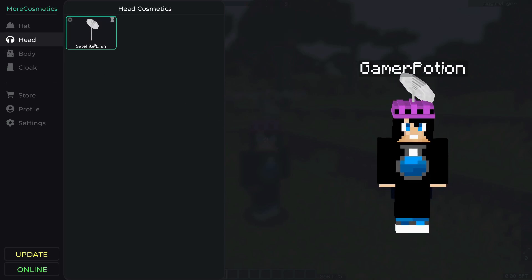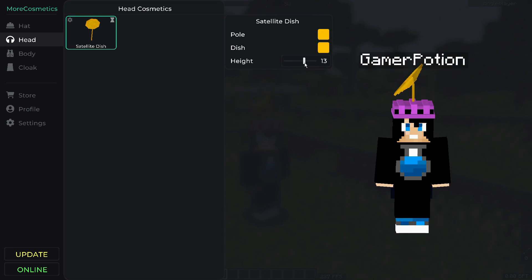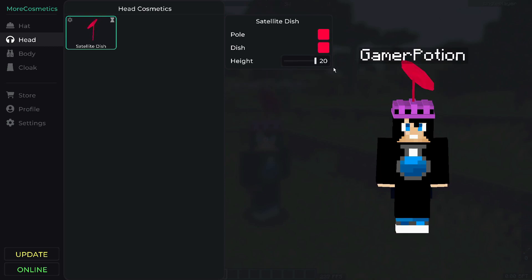We can do the same for the head cosmetic, which at the moment is a satellite dish. Click into it and you can change the colors of the pole, and even add a rainbow cycle effect, which looks really cool. You can do the same for the dish, and you can also adjust its height — another nice touch I really like.